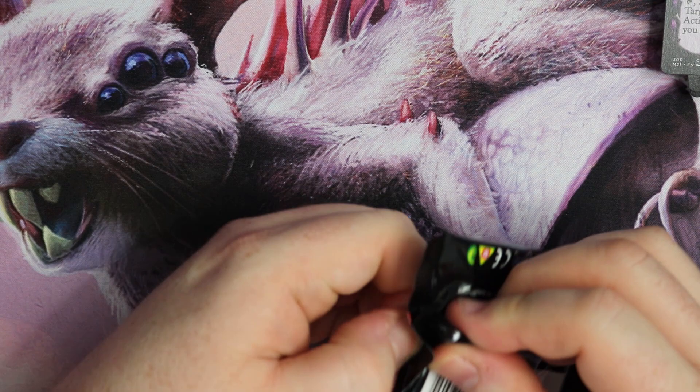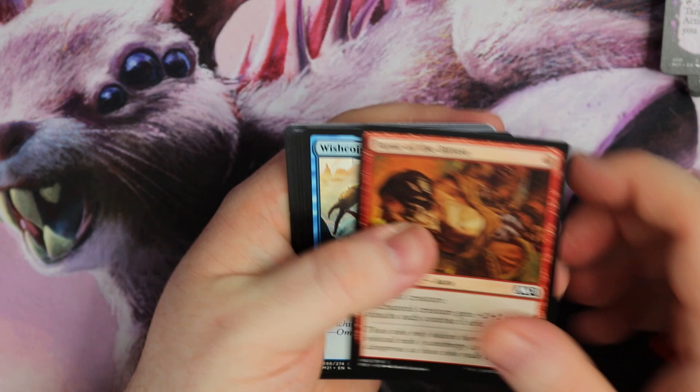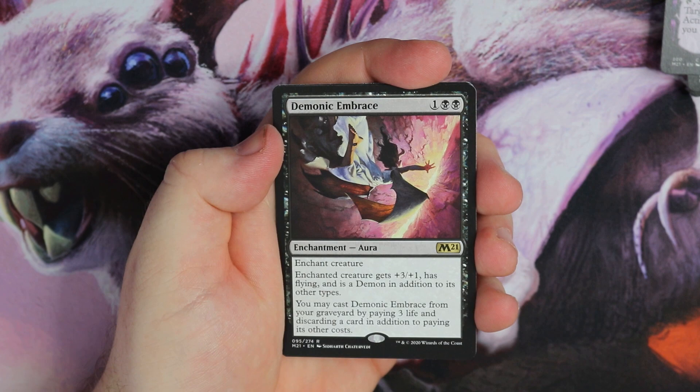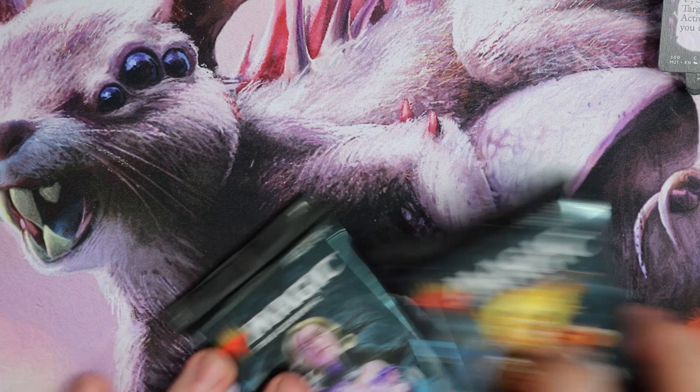I will take some more Planeswalkers — we've actually had three Planeswalkers: Basri, Teferi, and first pack we hit Liliana. We've had quite a few Mythics. Chrome Replicator, Bad Deal, Warmonger, and Demonic Embrace. I want the three-mana tutor, not the Embrace. A nice Forest. Two packs to go — I think it's been a pretty sweet box. We've got some nice Planeswalkers, that gorgeous Teferi alternate art. If I was going to get any Planeswalker, it would be that or Ugin in that kind of artwork.